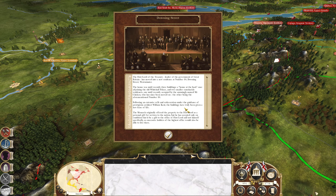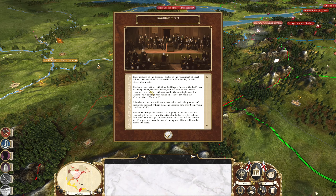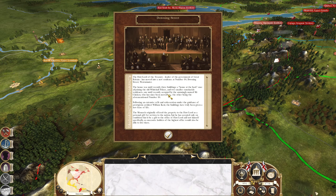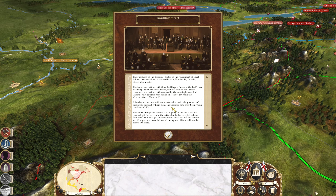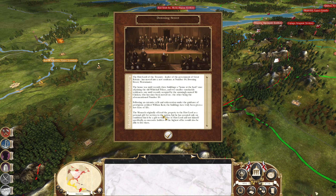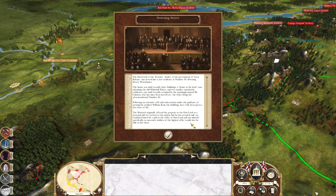Downing Street — the First Lord of the Treasury, leader of the government of Great Britain, has moved into a new residence at number 10, Downing Street, Westminster. The house was until recently three buildings: a house at the back once adjoining the old Whitehall Palace, and two smaller ramshackle residences, one occupied by the amusingly named Mr. Chicken. Following an extensive refit and redecoration under the prestigious architect William Kent, the buildings have truly been given a new lease of life. The monarch offered it as a personal gift but he accepted only on the condition that it be a gift to the office of the First Lord, so successive holders of the highest office would also be able to live there.